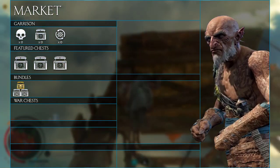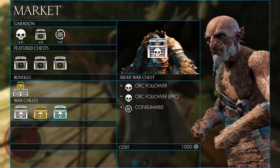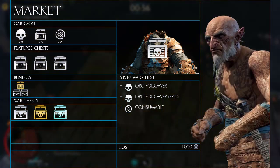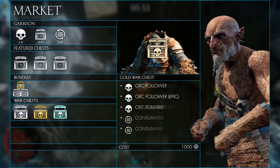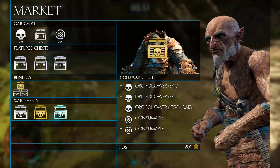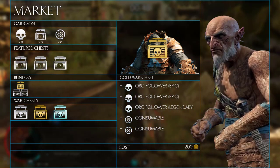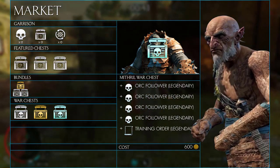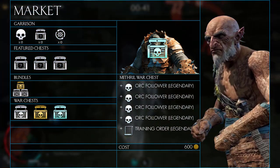Moving on to the war chests. These come in three varieties: silver, gold and mithril. The silver one costs 1,000 Mirian and rewards you with two orc followers, at least one epic, and one consumable. The gold war chest can be bought for 200 gold and contains three orc followers — one legendary and two epic — plus two consumables. The mithril war chest costs 600 gold and contains four legendary orc followers and one legendary training order.